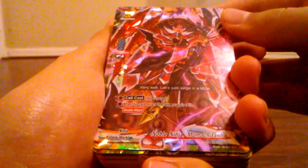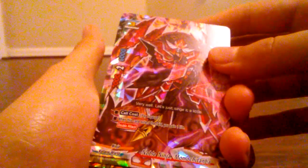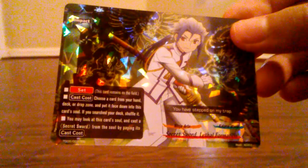This should be interesting to pronounce — Noble Ninja Momo Shitanba. Size 3, and there's the stats on him. Looks like this guy has double attack, meaning that he can attack twice in a single turn. Certainly interesting. And of course it's a shiny, so it has that kind of broken glass looking bit to it. And then right out of the gate we see the shiny impact: Secret Sword Lethal Formation — there's the stuff on that.